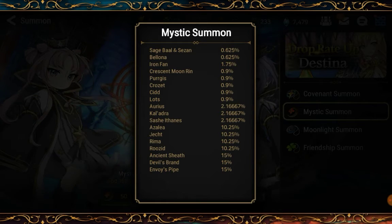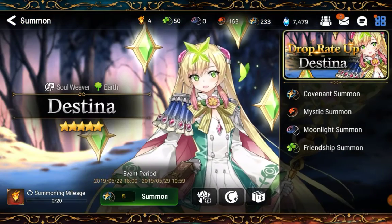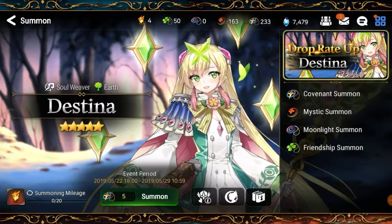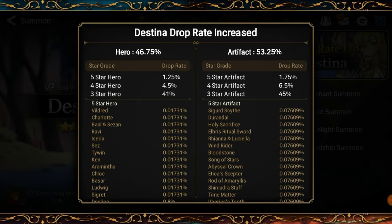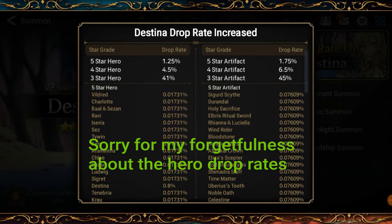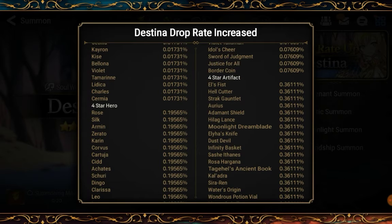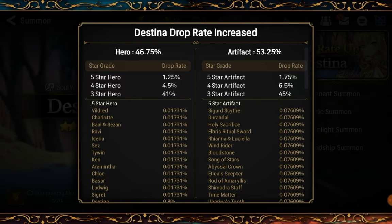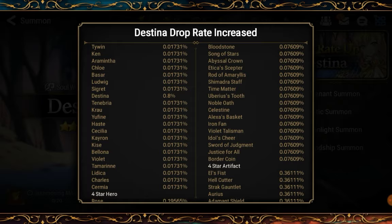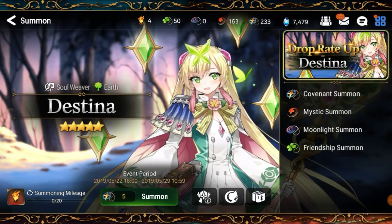I need to record these heroes. In Destina summons, the rate for Destina is 0.8%, which is amazing, but not just amazing because some of the heroes are 1.64%, so there may be more 3-star pulls than Destina. I must pull for this 0.8% Destina before the banner ends, so guaranteed Destina — I'm trying to pull for the five-star heroes.